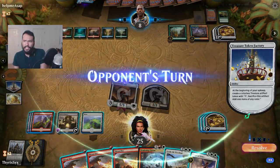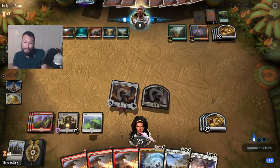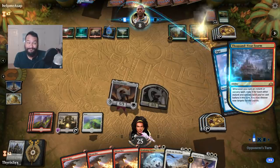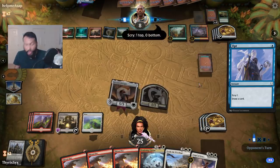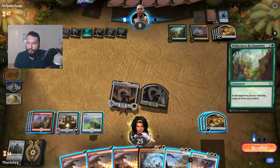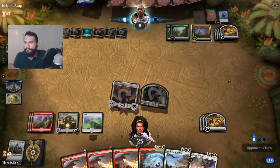I'm incredibly afraid. The second game was against Esper Control, and I won that game because of Shalai — well, Tithe Taker into Shalai.